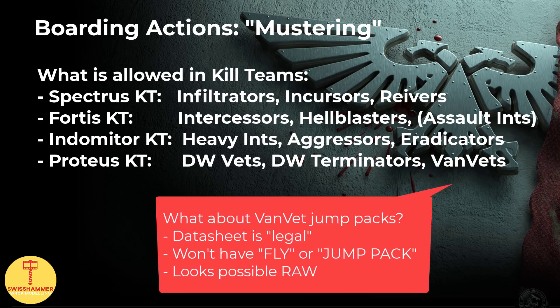So does that mean that there is no cheesing with kill teams left at all? Well, the Vanguard Veterans is where it gets interesting. Their original datasheet is legal for boarding actions, as the jump pack and its corresponding keywords are optional wargear, and because models added to a kill team do not retain any of their original keywords, a Vanguard Veteran with a jump pack in a Proteus kill team will gain neither the jump pack nor the fly keyword, for as long as they are mixed with at least one non-Vanguard Veteran model. While it is obviously not intended to bring jump pack benefits to boarding actions, a case can be made for a 12-inch moving Vanguard Vet with a jump pack at the price of 3 extra points, which might come in handy in the far smaller boarding action games.